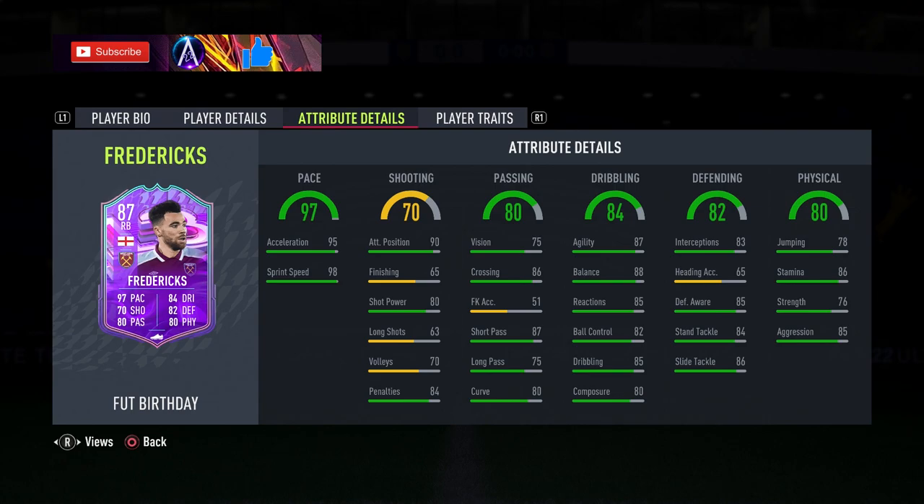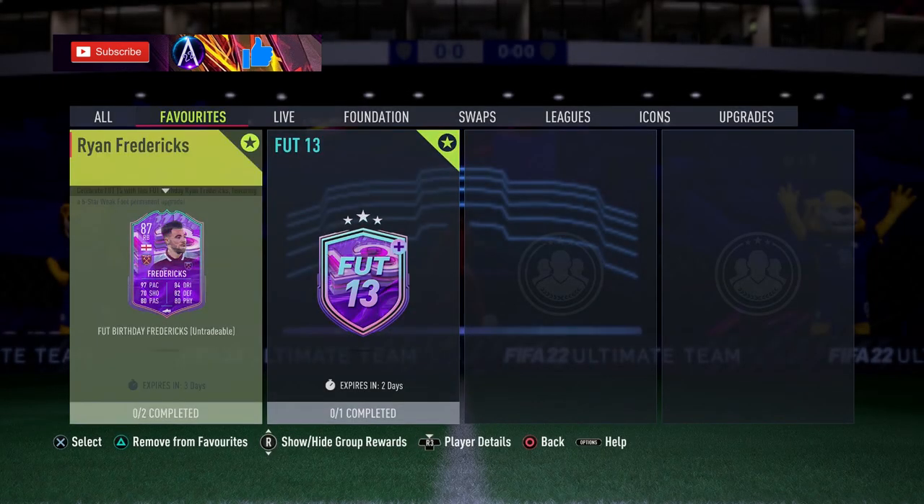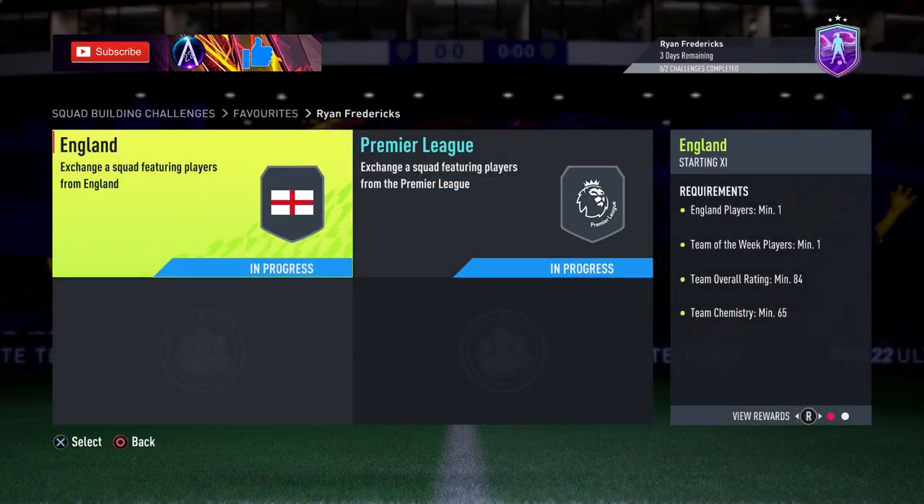Dribbling stats are very well rounded and very decent. Defending stats are good — definitely could be boosted. Jumping obviously not great. Stamina a little low for my liking; I would have liked to have seen it a little bit closer to 90. Strength okay, aggression okay. No relevant traits on the card.